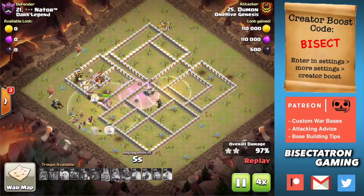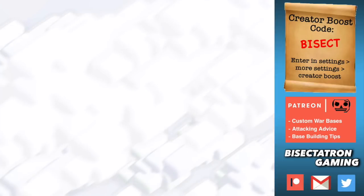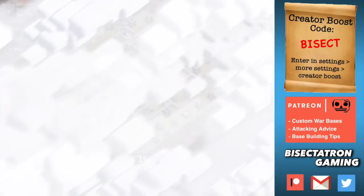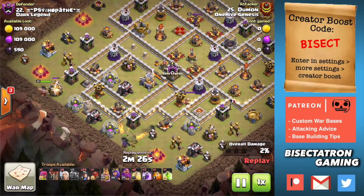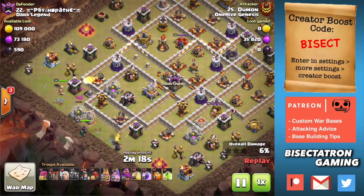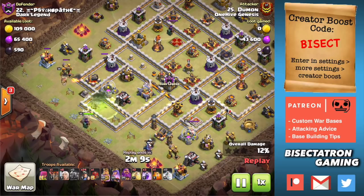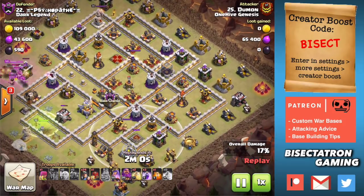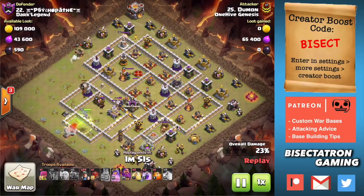Moving on to attack number 19 with pretty much the same cookie-cutter army comp - drops down the P.E.K.K.A. on one side, the King on the other. This is maybe the best example we're going to have today. Look at this base - the Eagle is put with all these meaningless buildings in its compartment with very sparse defenses. You'd think okay they can come try to get the Eagle from that side, but look at this back end: the Queen, the Warden, all four X-Bows, four Wizard Towers.